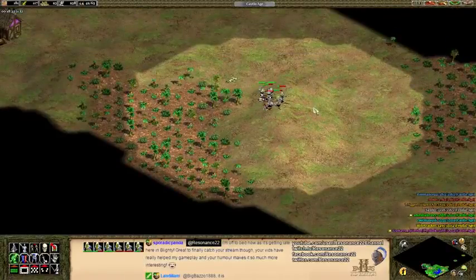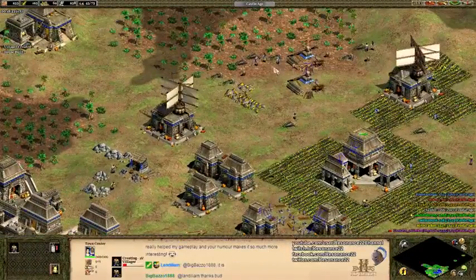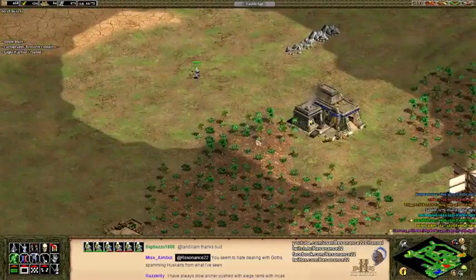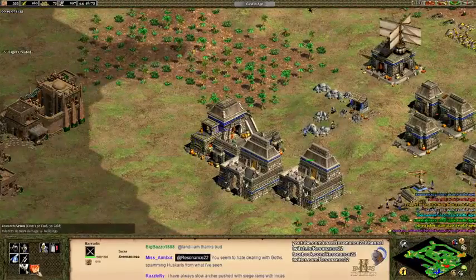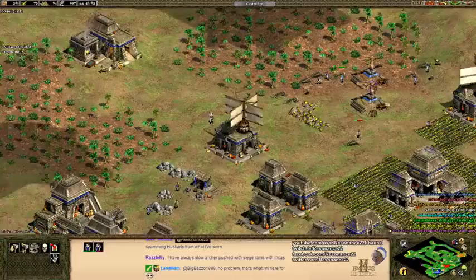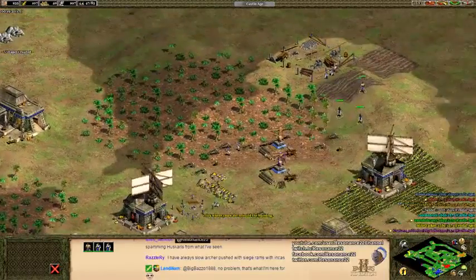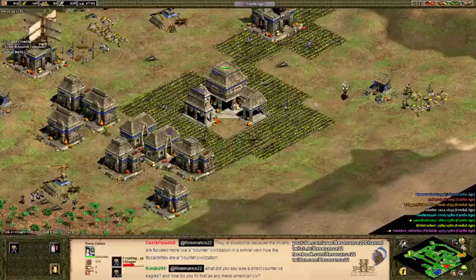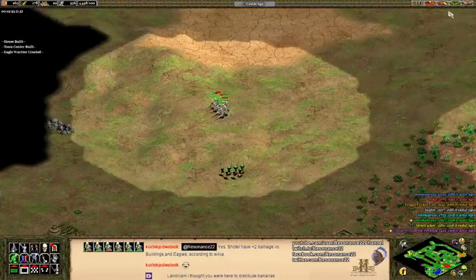Cool Man might be the real threat — is he going for a Xolotl Warrior rush? Eagle warriors are a great answer to archers and skirmishers. Corvik confirms shuttle warriors have plus-two attack versus buildings and eagles according to the wiki — that's like the worst possible news, a strict hard counter. I might have to make slingers, which requires a castle first. I really do love the balance changes in African Kingdoms; I was honored to give them my input.